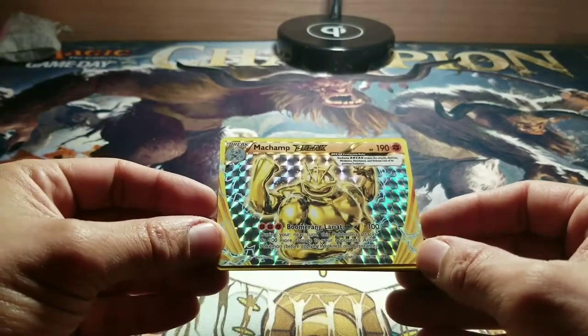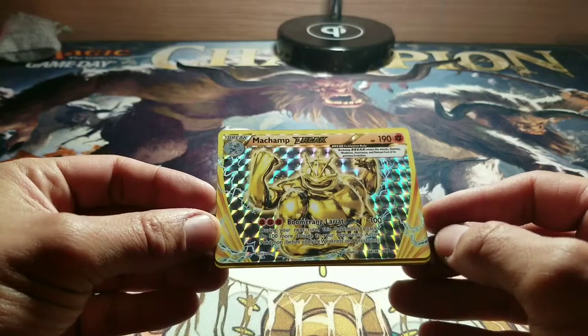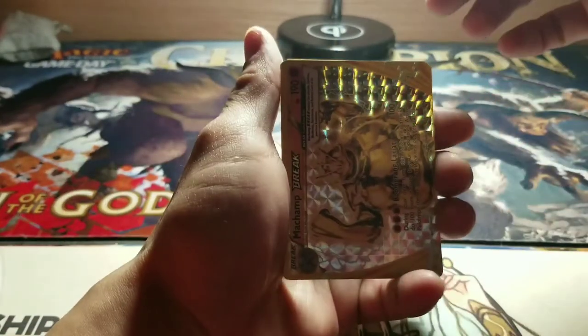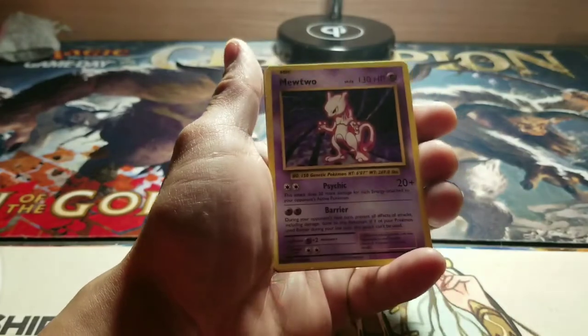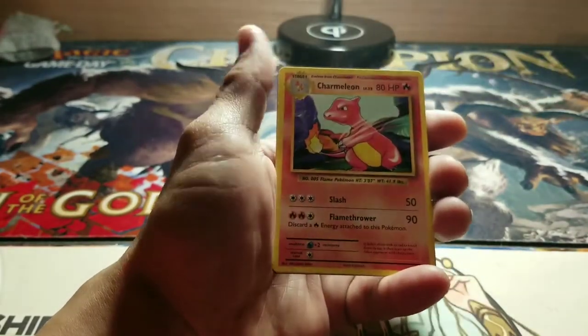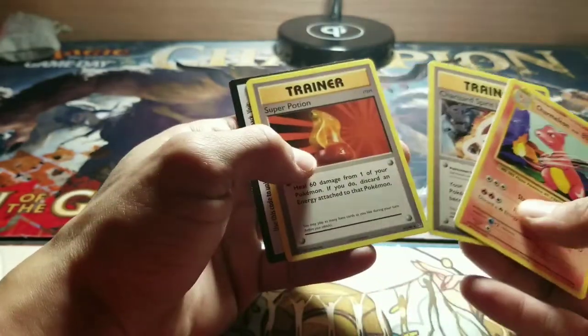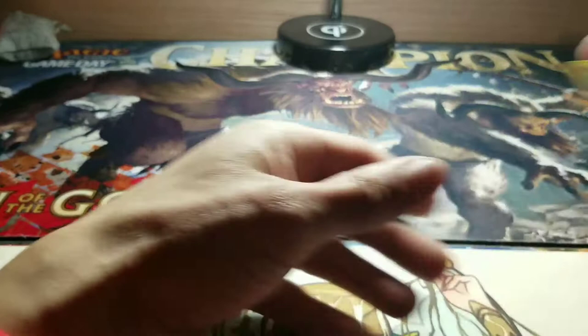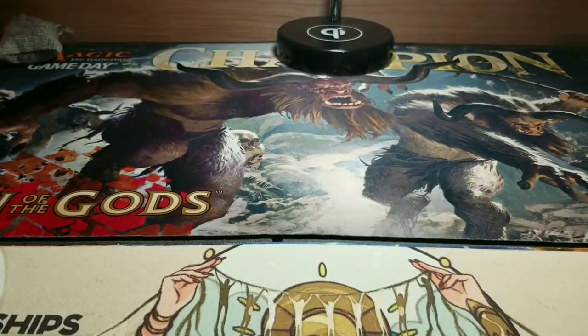Holy moly, he's got one ability — it's sideways. Wow, I have to look that puppy up. That is an interesting looking foil. And Mewtwo with the old school Basic art. I'll take a Charmeleon. Super Potion. I really like these packs — they remind me of the Base Set, or the old Wizards of the Coast sets.